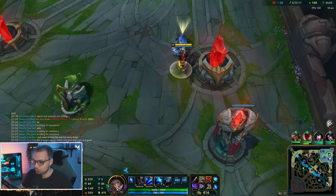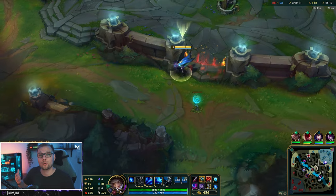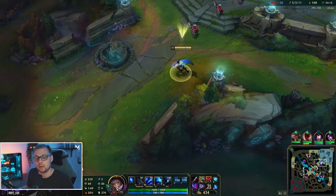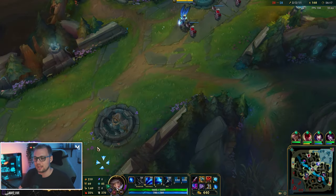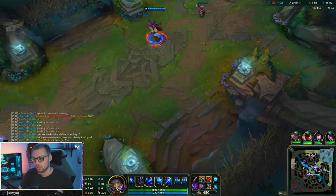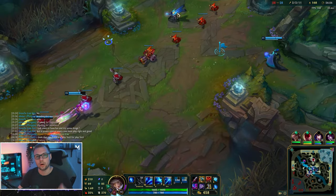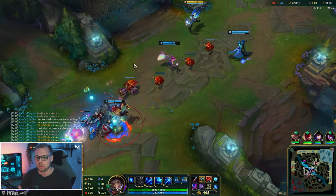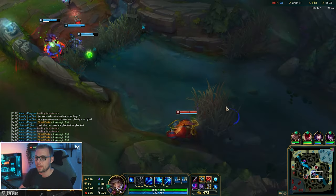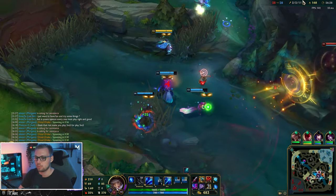For the mid to late game team fighting, you want to be playing the back line — stay as far back as possible. Then you want to kite. Kiting on Ashe is so important since we don't have any mobility — no dashes, nothing like that. We only have our auto attacks that slow via W, and our ult that stuns. So what we want to do is constantly kite people, make sure they're slowed and that we're moving faster than they are away from them while still dealing damage. This is the way you want to be playing it.